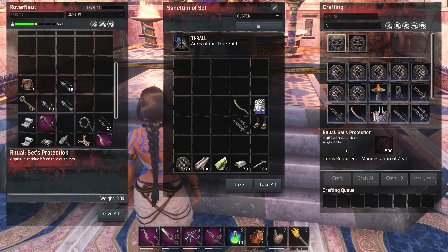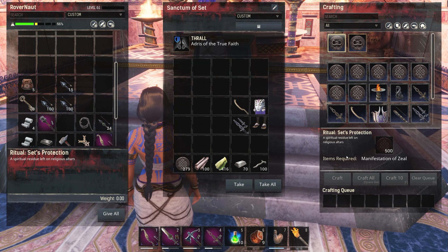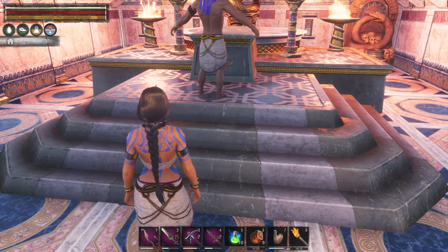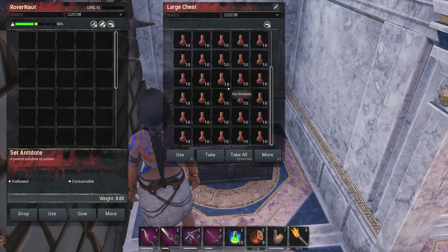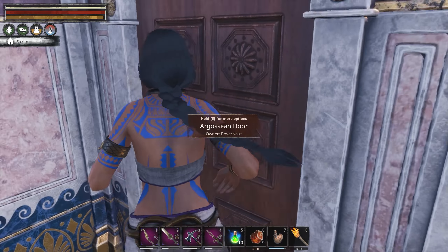The True Name of Set invokes the avatar and then there's the spiritual residue left on religious items. There's also Set Protection which should give us the bubble of protection — I don't know how far that reaches but we've got to check that out. We're going to need a thousand zeal, which means we need a thousand hearts. That's crazy. But anyway, I have plenty of potions in the closet, so if you're wondering why I'm throwing them away, that's why.